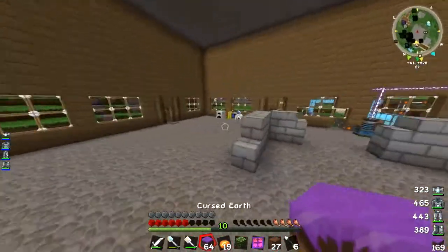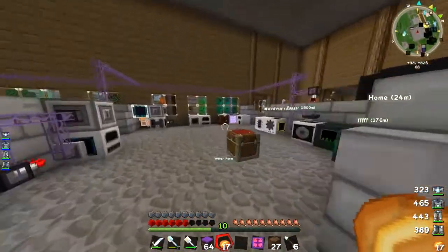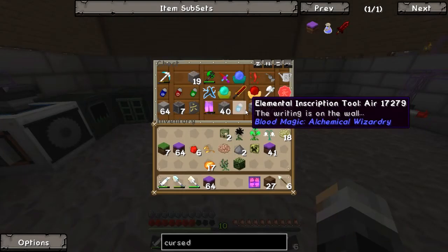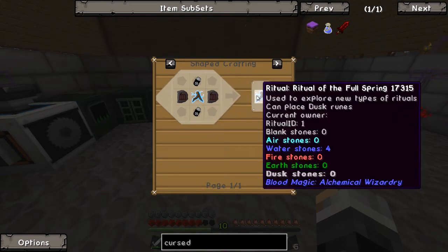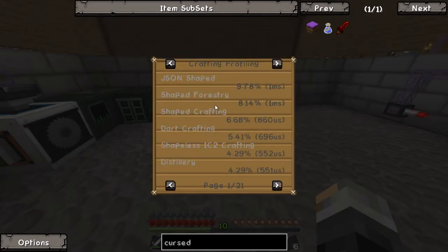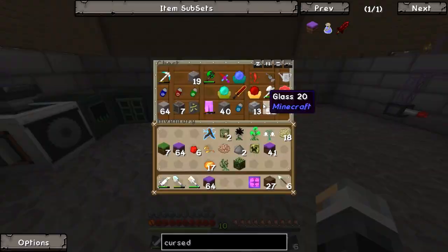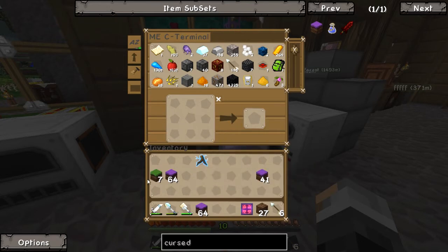So we've got scorched earth. The real reason we wanted to deal with all of that — the only thing we need to do now is make ourselves the upgraded ritual diviner. You know how we have the normal ritual diviner? This one says 'cannot place dusk runes.' We need the one that can place dusk runes. For that we need two elemental description tools of dusk — core blocks with 2,000 life points — and demonic slates, which are an upgraded version of imbued slates at 15,000 life points. I'm going to make a couple of those and sort my inventory, then come back.